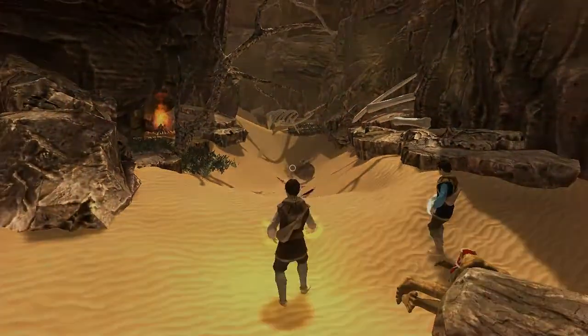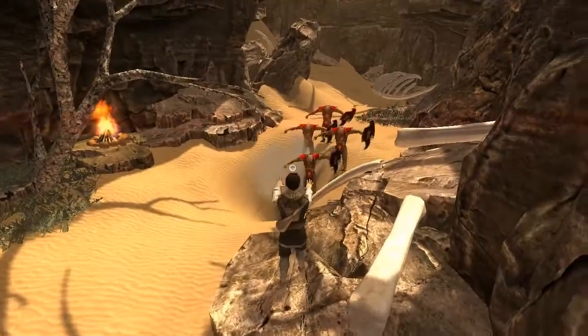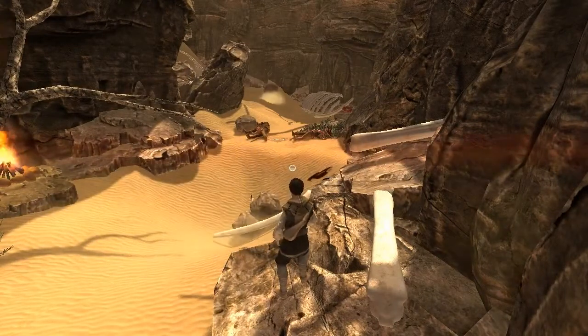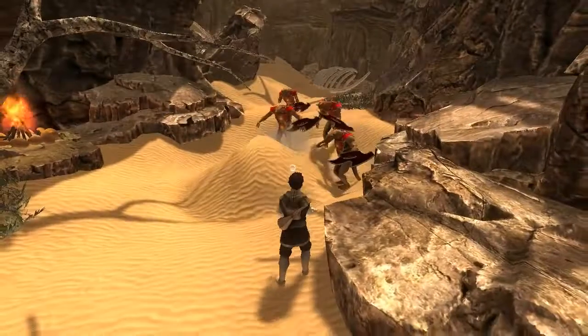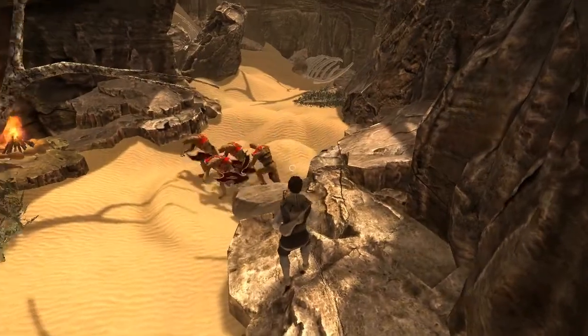Yet another great example of teamwork is one player going there immobilizing the enemies by terraforming beneath them so they lose their balance, and the other one shooting them down one by one. And this is how it can go wrong.